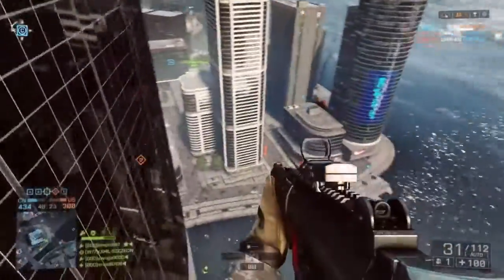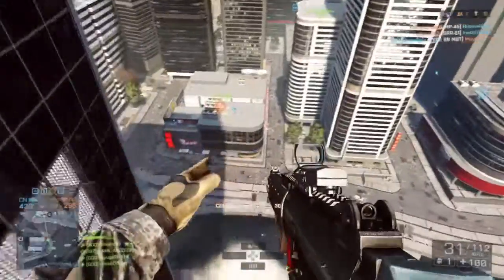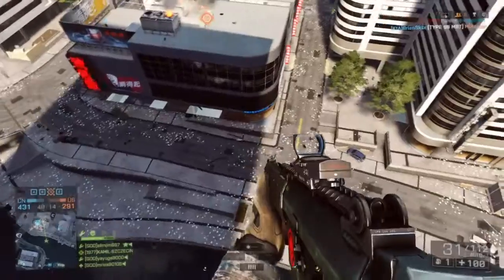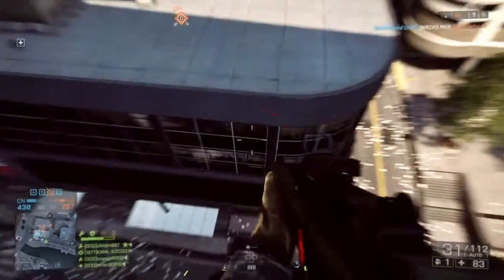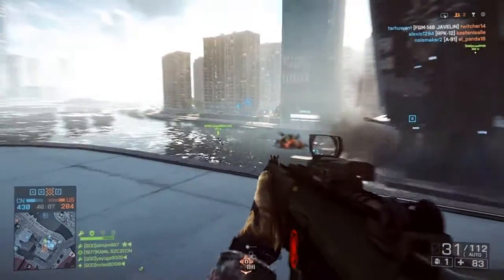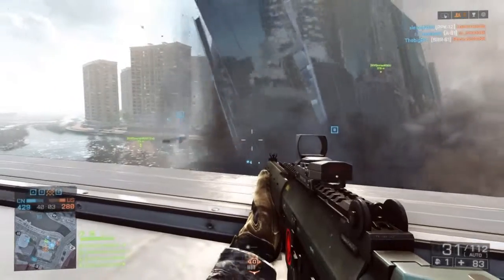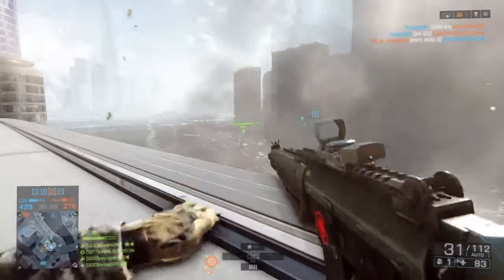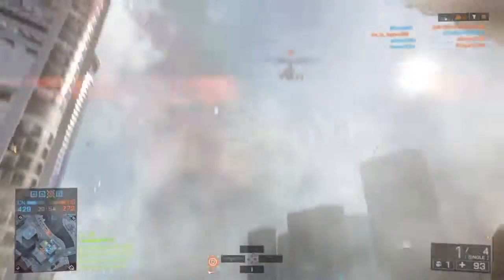Right here I almost get run over by the skyscraper trying to get to Delta, and my friend goes down and grabs the boat and almost gets crushed by it. If you're on foot, don't underestimate your power — I almost get killed by a helicopter, but I don't. Never underestimate your power. That's my message of the day. This is Slim Jim 87 — enjoy that RPG kill. Talk to you guys later.